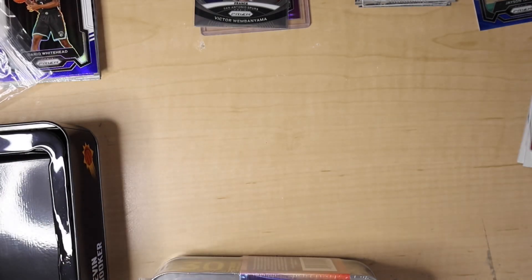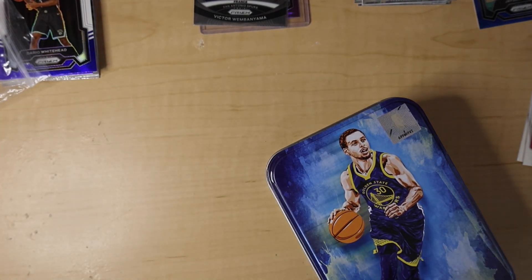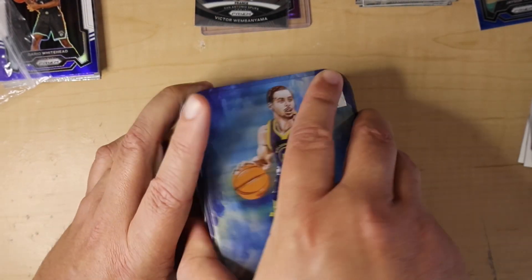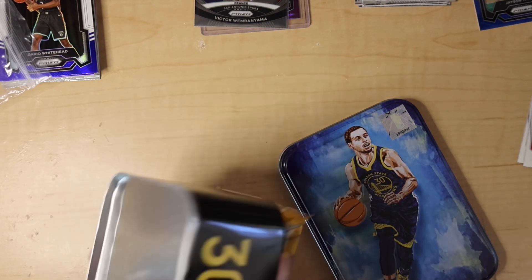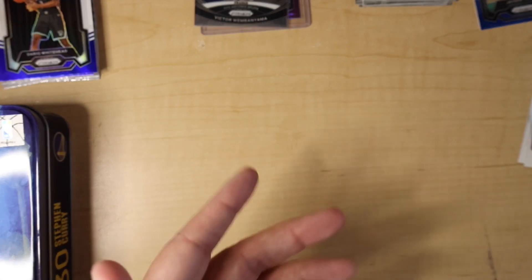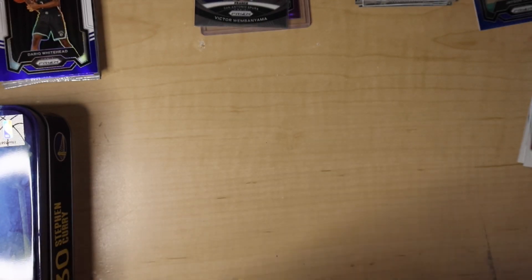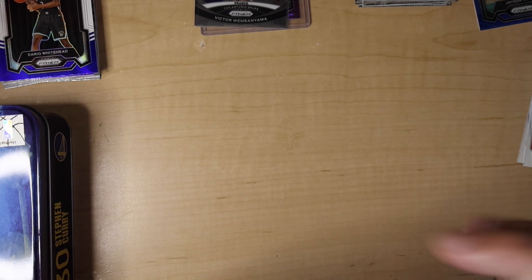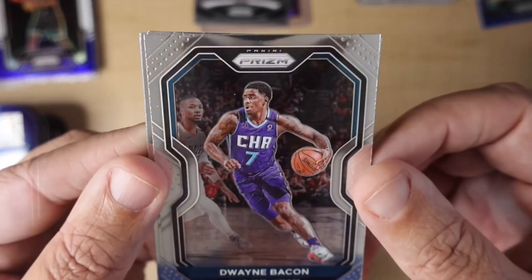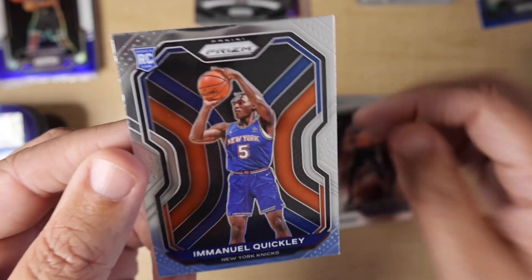Now we're going to get to our last tin — the Steph Curry collector's tin. We'll go in the same chronological order and see if we can pull something good. We did pull the Wembanyama from the last one, and that was my first Prism Wembanyama. First pack: Dwayne Bacon, Seth Curry, a rookie of Devin Vassell, and stuck to the back — Emmanuel Quickly. Off center a little bit, but still pretty cool.